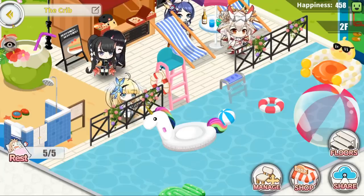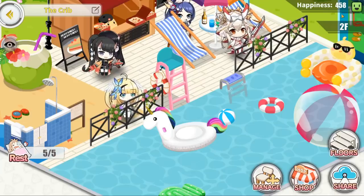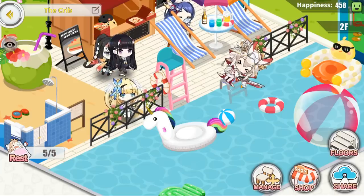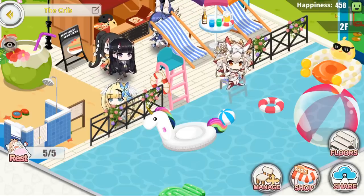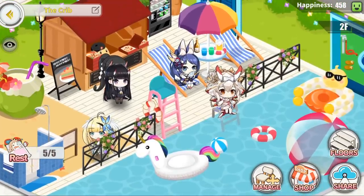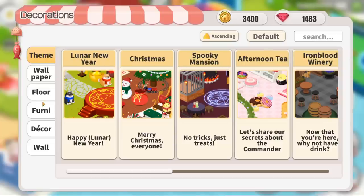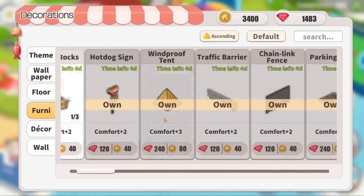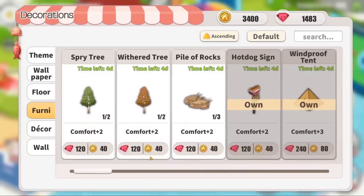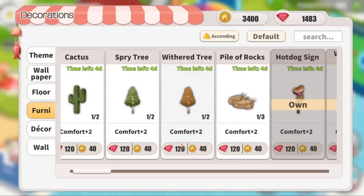You can also get more experience through the happiness comfort level shown on the top right corner — the higher the number, the more experience you will gain. If you don't care about furniture too much and want to maximize this comfort level to get more XP faster, I would recommend buying all of the cheapest furniture first, meaning all furniture that costs 20 housing furniture points, then 40 points, because that gives you the most comfort per furniture point spent.